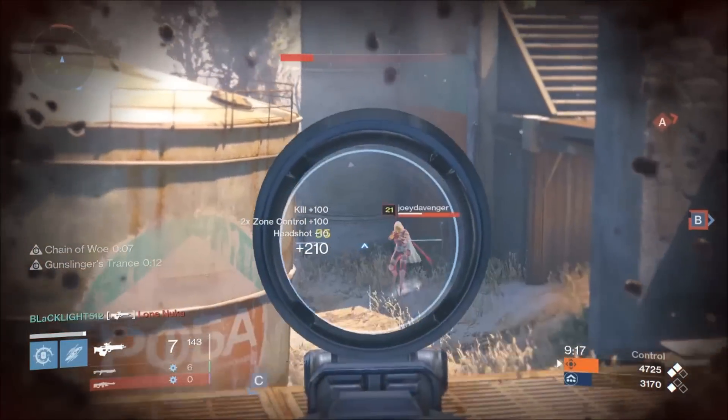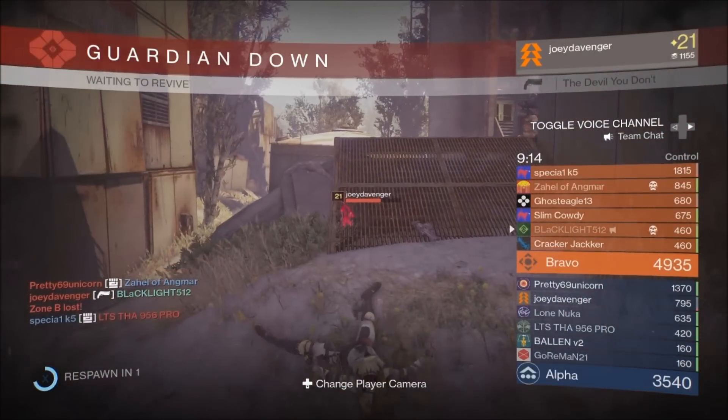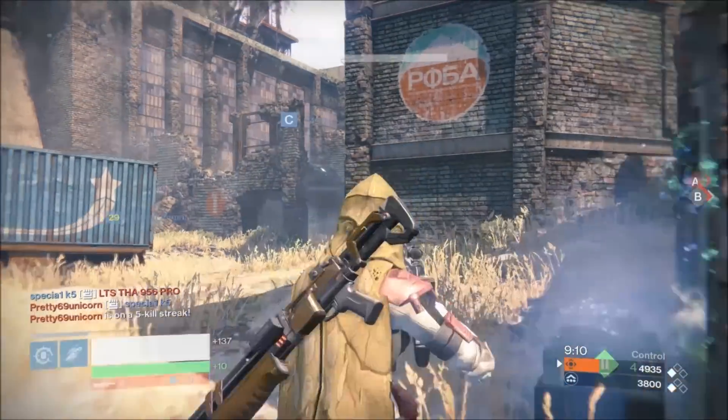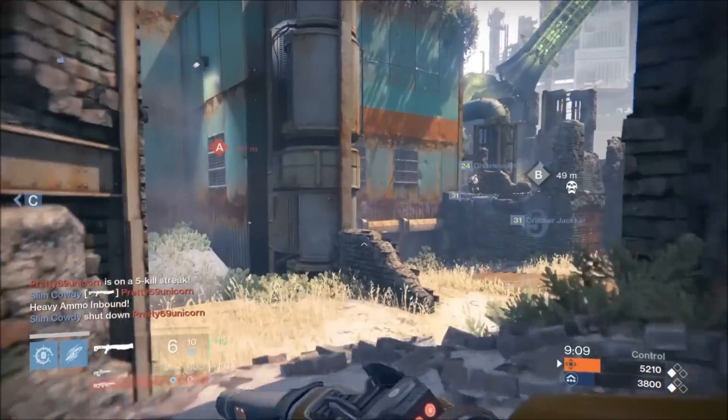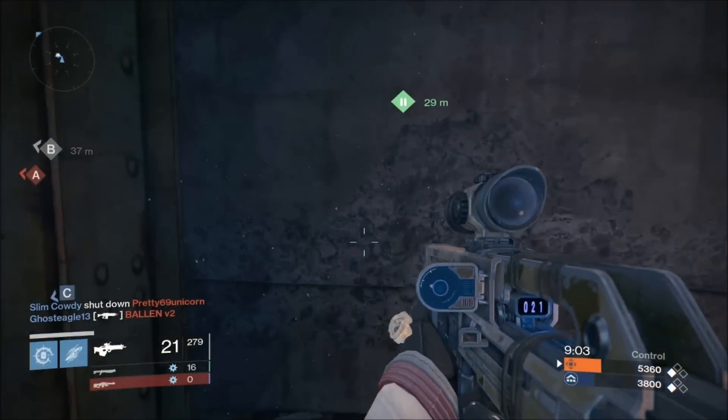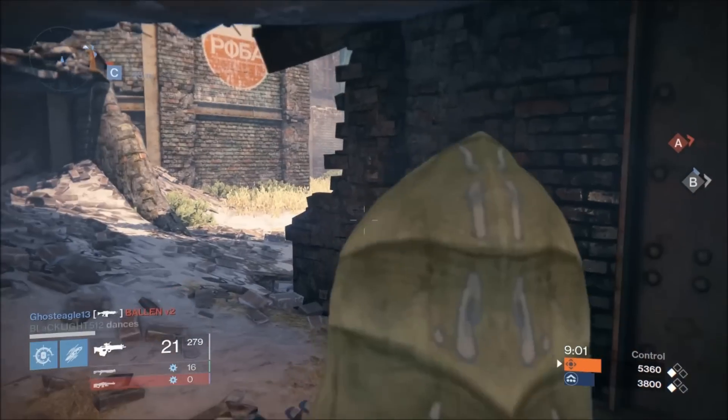As for the best gun setup on this map, I've become pretty partial to scout rifles recently. Scout rifles and shotguns usually go pretty well together. Really though, it matters on your personal preference — whatever you feel most comfortable with — and it also depends on your subclass. But if you can't decide, try scout rifles and shotguns; I think they work pretty well on this map. Heavy is really just preference.